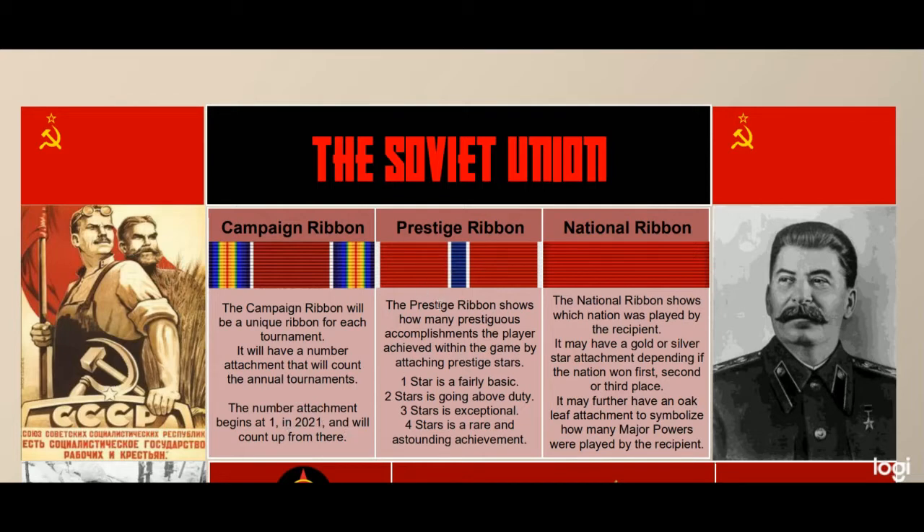The prestige ribbon shows how many prestigious accomplishments the player achieved within the game by attaching prestige stars. One star is a fairly basic achievement, two stars is going above duty, three stars is exceptional work, and four stars is a rare and astounding achievement.